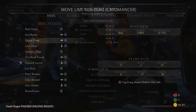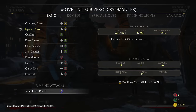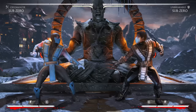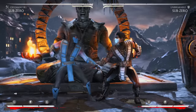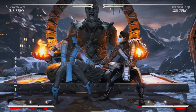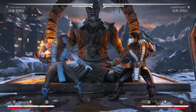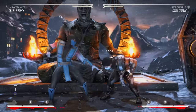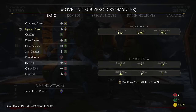His down 1 is 9 frames and his down 4 is also 9 frames, so why would you poke with down 1 when down 4 low-profiles stuff? They're the same frame count but down 4 is better, so I rarely use down 1. Maybe in some specific situations, but generally down 4 wins out.